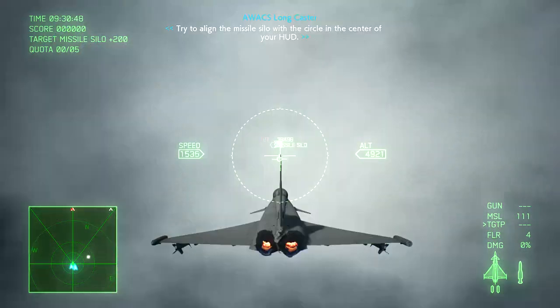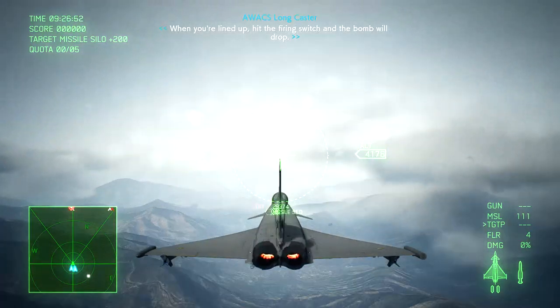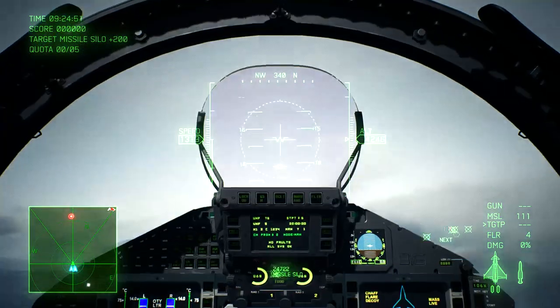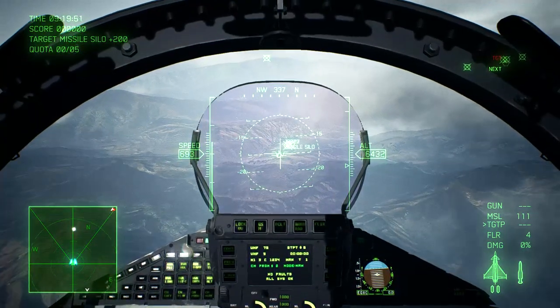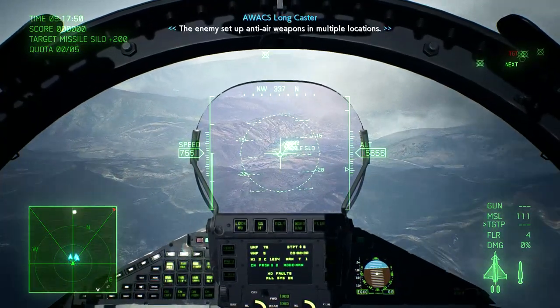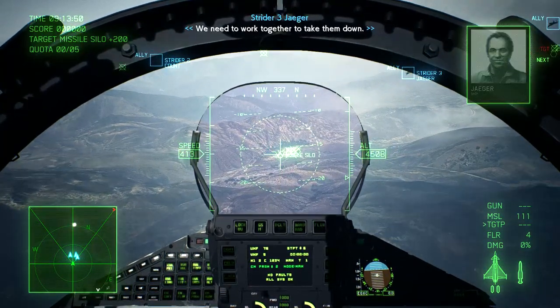Try to align the missile silo with the circle in the center of your HUD. When you're lined up, hit the firing switch and the bomb will drop. You're gonna need to keep the silo aligned until the bomb hits. The enemy set up anti-air weapons in multiple locations. We need to work together to take them down.